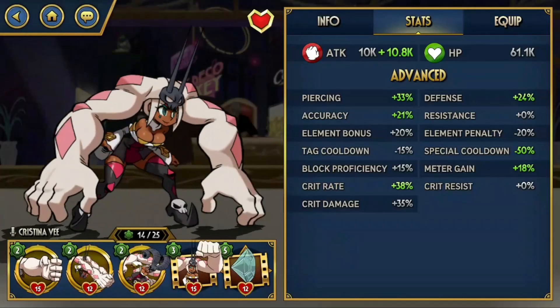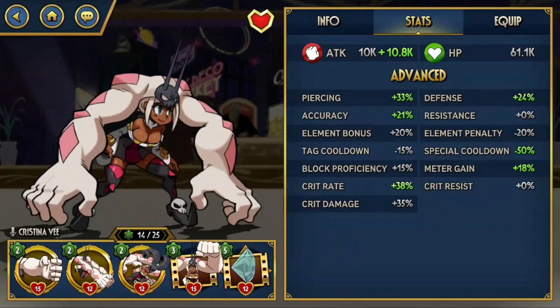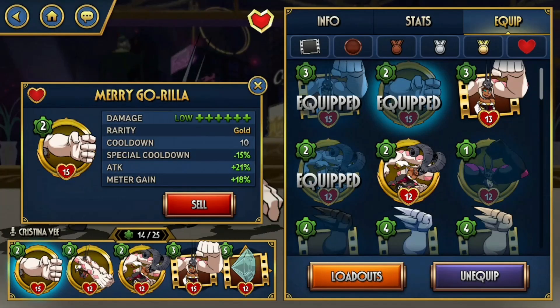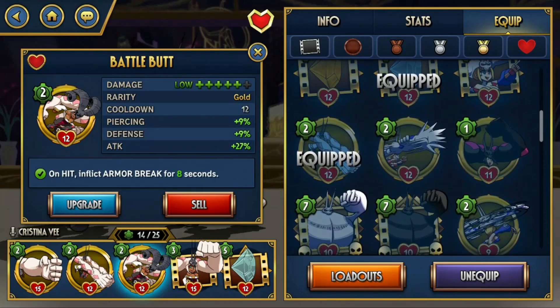If you're new to the game, you're not going to have 50% Special Cooldown, and even without Harlequin I can't really do that loop consistently. Instead, you can swap Diamonds for Forever for a second Merry Gorilla just to be more consistent, or you can even swap out Battle Bud — though I do like the Armor Break to deal with armor-heavy opponents.